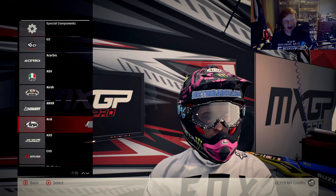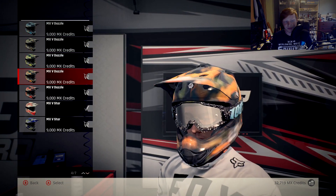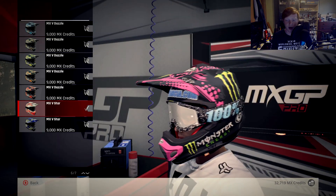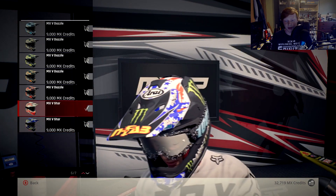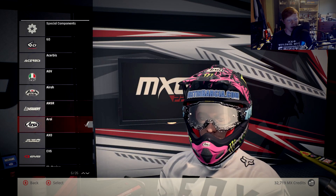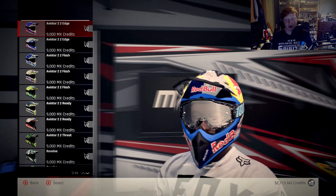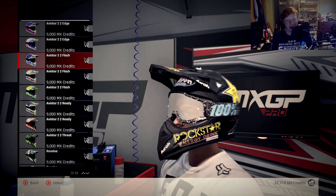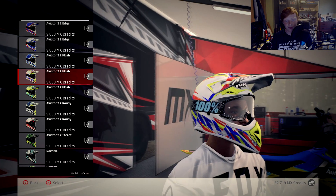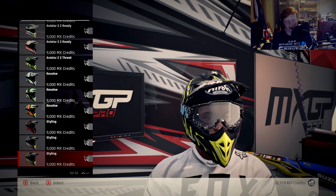So if we go in here you can see there are a few different ones. I think there are two different types of Barcia helmets — you've got this one and then you've also got this one. I picked that one because I like it. Then you have the basic ones: you've got the Red Bull one, a Raw one, the Rockstar one, and then another different Red Bull one. I'm not sure if there are any others — like I said there are so many, it's hard to go through them all.